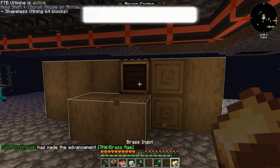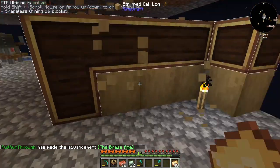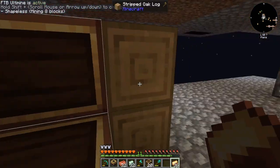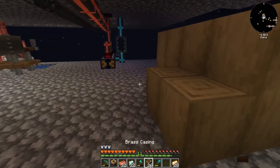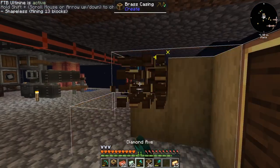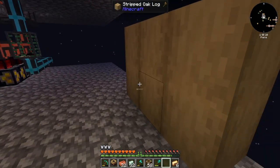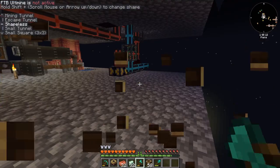Alright we are going to strip all the logs and then we are going to make brass casings with what we can. We will just cover this outer layer as much as we can and then slowly cut down and repeat the process.